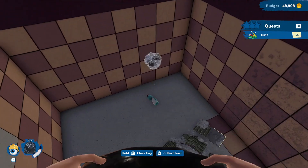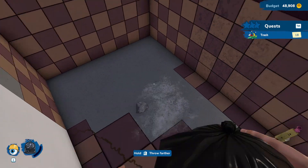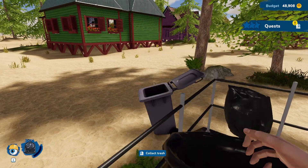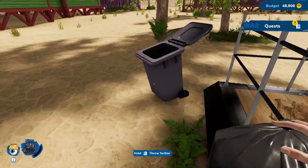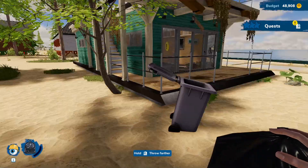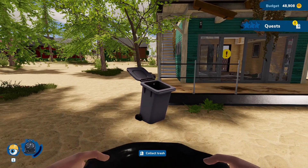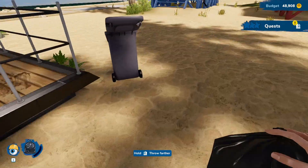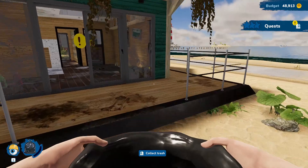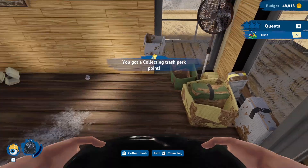To pick up more rubbish I need to take the bag outside in a minute - there's quite a lot inside. You can't throw things over the fence which is annoying. I think the longer you hold the button the further it throws - yeah, there we go. That was kind of embarrassing but never mind.